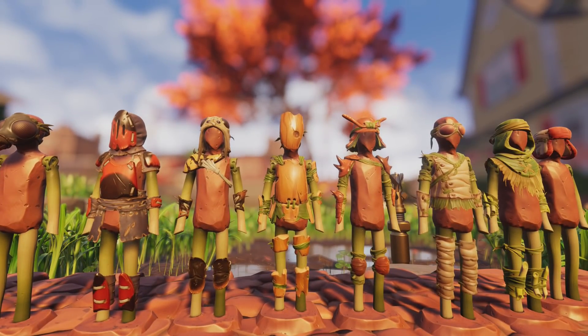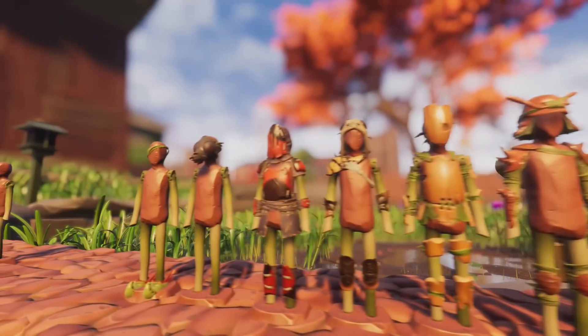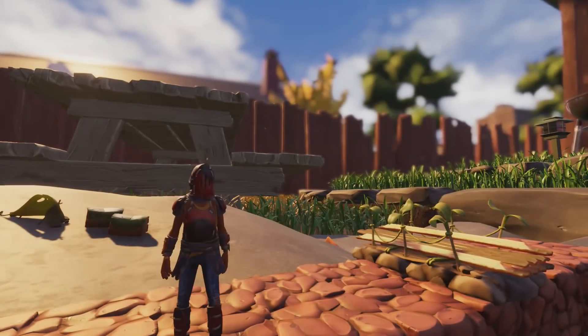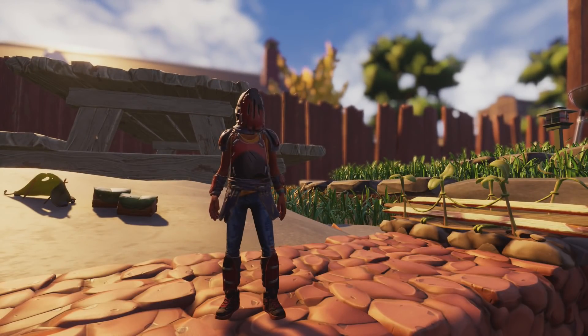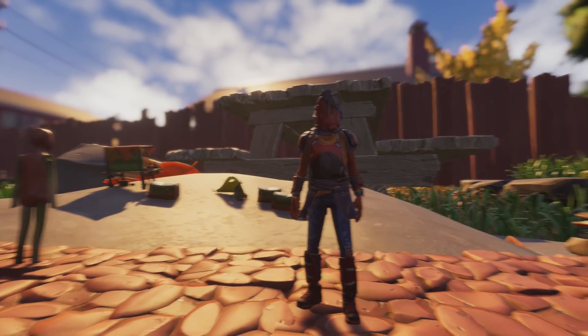We've also got some other items still to come like the glider and a few other bits and bobs. That is all the armors so far from the Grounded demo and a possible glimpse into the future. I hope you like this video — if you have, make sure you've liked it, it helps me out massively. Please make sure you're subscribed and you've got notifications turned on for the best in survival games and survival news. I'll see you ratbags for another video very soon. Bye.